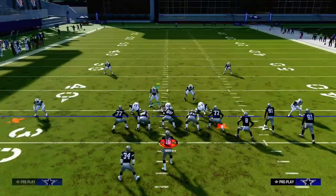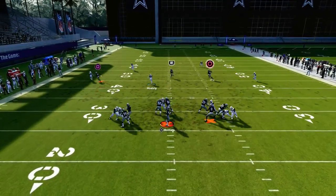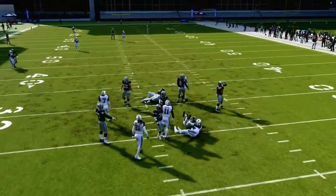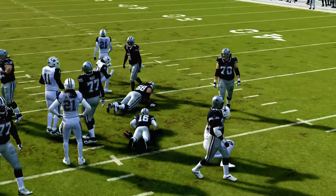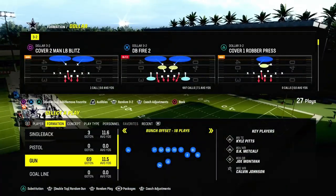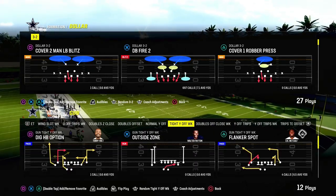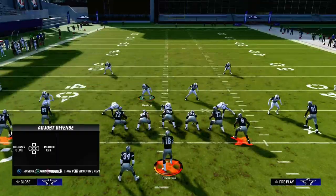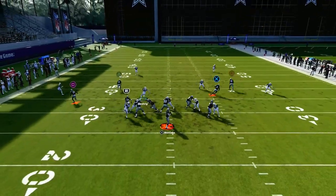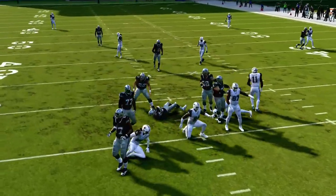The six-man out of Dollar is probably the only six-man in Madden 24 that has potential to come in even if they block seven — sometimes the slot corners will loop around the outsides of the tight ends. This is also a really good blitz regardless of formation. It doesn't really matter if it's bunch. Against a two-by-two tight style set, I actually think it's a little better against tight than against bunch, because both slot corners have a really good shot at coming home.